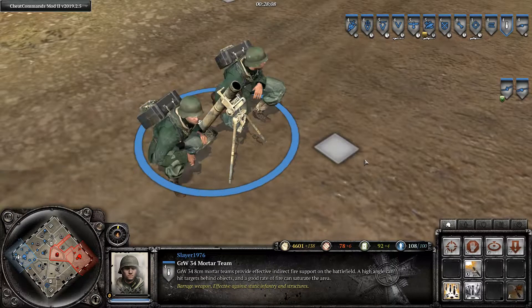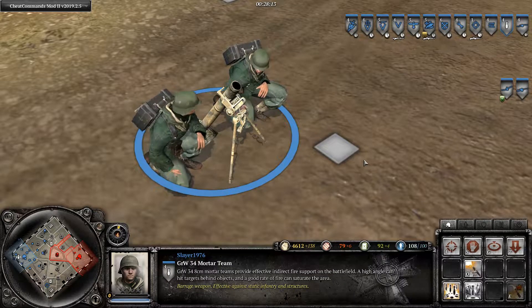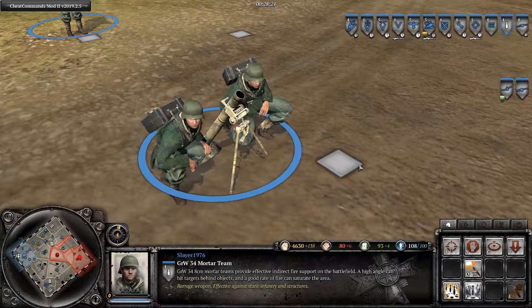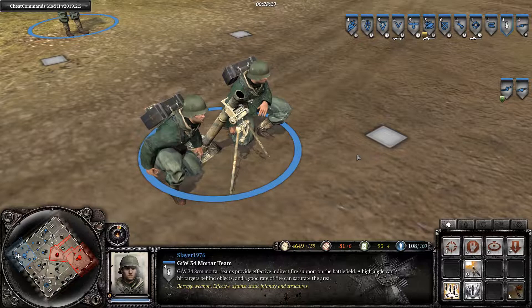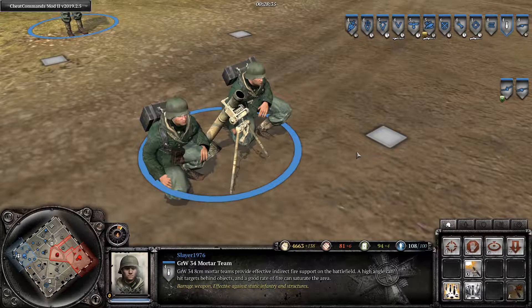The third guy, if there would be a third guy, would be the spotter, just like with the MG. Usually Granatwerfer teams were behind obstacles, mostly invisible to the enemy — for example in some sort of dugout. That concludes the story about the Granatwerfer squad, and these are all the units you can build in the T1 building.